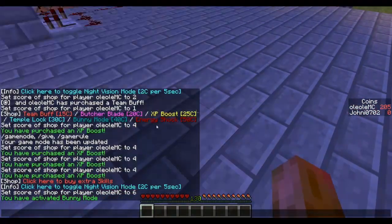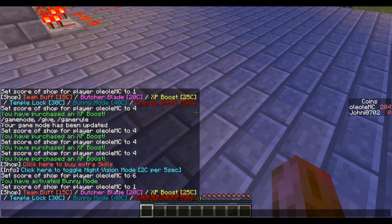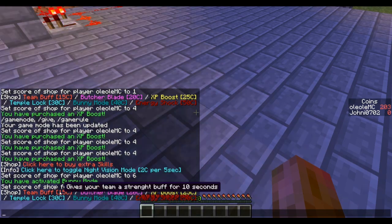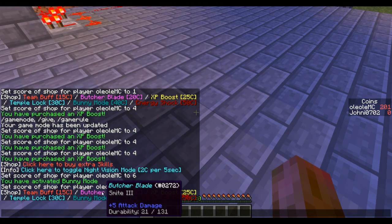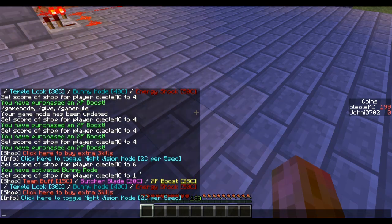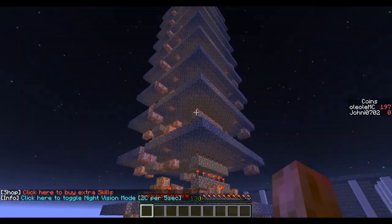That's what it does. And you may have noticed, if I hover over these shop items, I can basically see what I get. For example, it says 'gives your team a strange buff for 10 seconds.' Here I see the description of the Butcher Blade, and here I see the XP boost, the bunny mode, and so on. And yeah, that's about the shop — I'm going to explain how it works later.